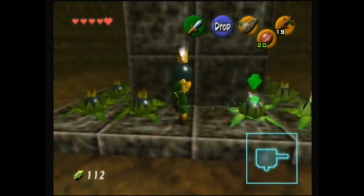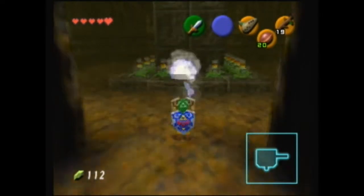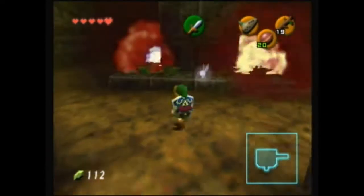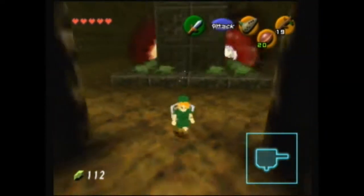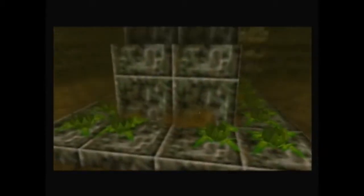Sorry if I'm not being thorough, but I'm just too comfortable. Just lay a bomb or a bomb flower in the middle there, and this will cause a chain reaction, and this stair will lower. It's a very annoying stair to climb though.